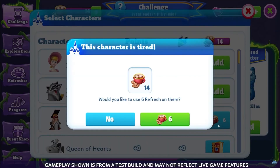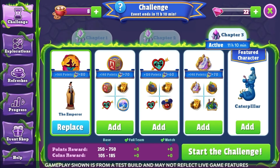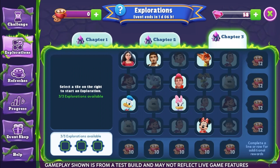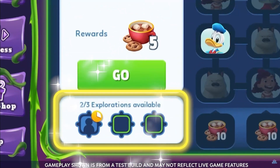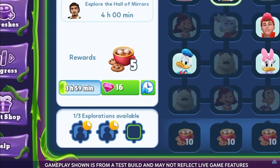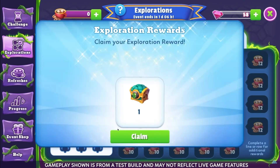There are many ways to get refresh tokens, and one of these ways is with explorations. Explorations are separate activities that you can send your characters on to explore the tower — and they're going to be long again. I think we were asking for them to be a little lower. If you have the Kingdom Pass, however, you'll be able to have up to three running at the same time.